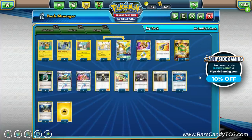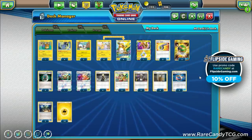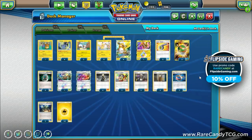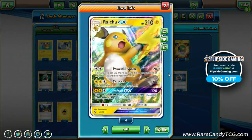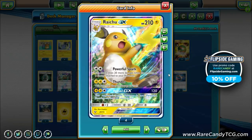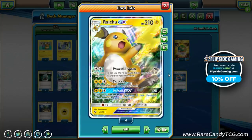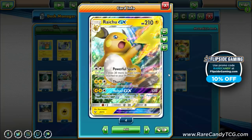We did open up some of those Pikachu promos on the channel, so if you're interested in pack opening videos, I'll have links down below in the description. But for the deck at hand, this is going to be all about Raichu. The attack we're concentrating on is Powerful Spark — for two colorless, it does 20 plus 20 more for every Lightning energy attached to all of your Pokémon. We've seen attacks like this be pretty successful, most notably in the form of Darkrai EX.